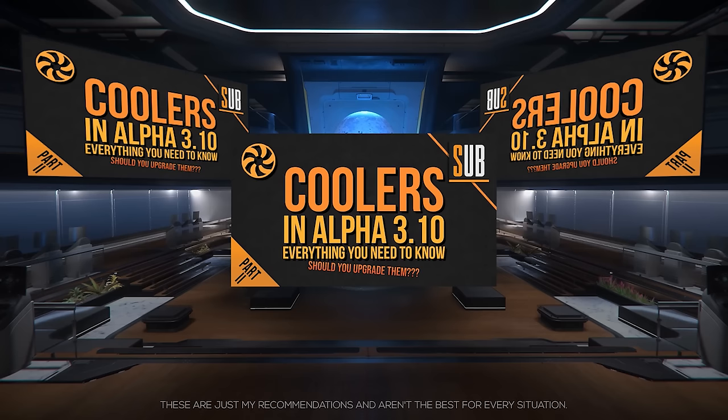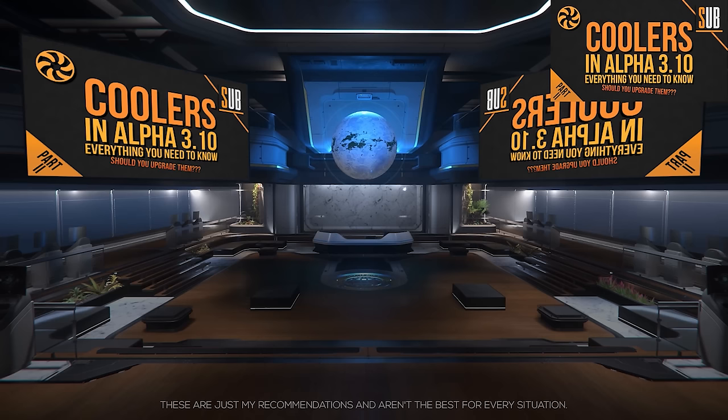To find out why upgrading these is solely for EMP recovery, or for an explanation on how kilos per second is not a unit of measurement, check out my guide to coolers. One Cool Core will cost you around 60,000 alpha UEC and can be found at these locations.